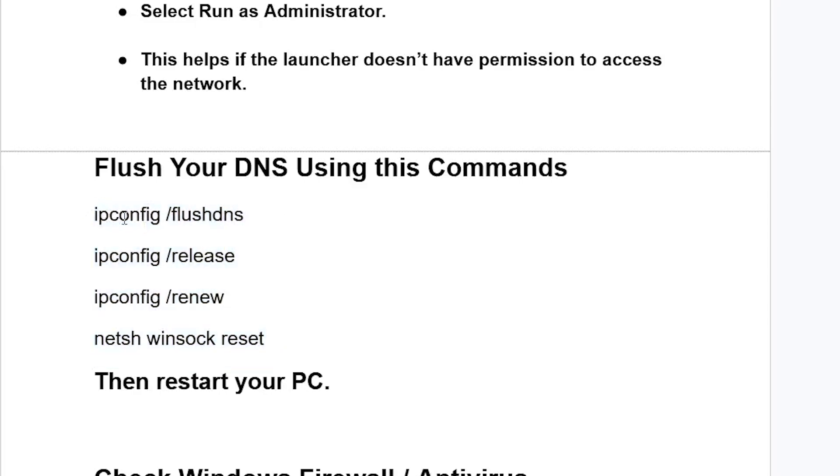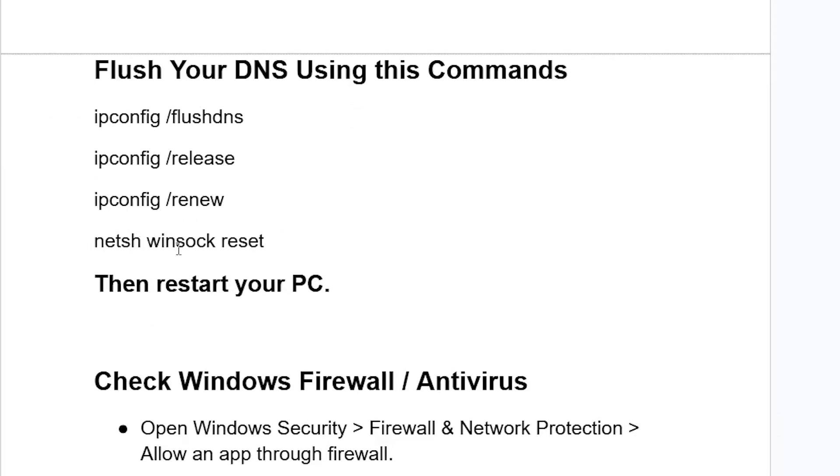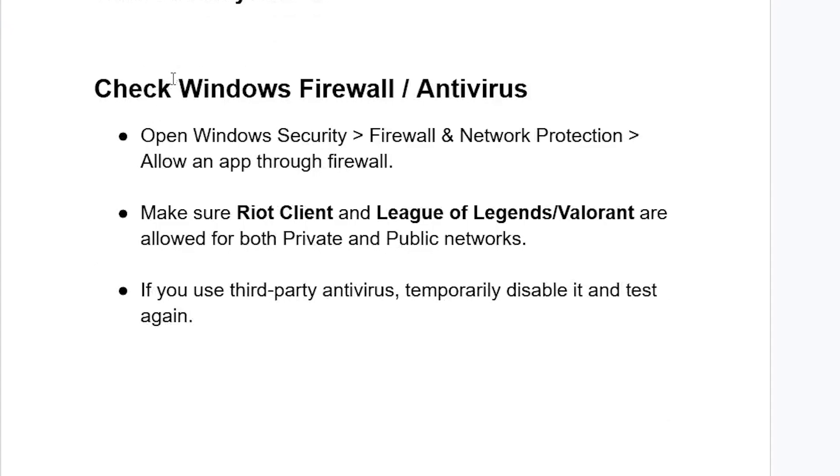Starting with ipconfig /flushdns — click Enter. After it finishes, type ipconfig /release and click Enter. After that, type ipconfig /renew and click Enter. Then type netsh winsock reset and click Enter. After that, restart your PC and check if the issue has been resolved.